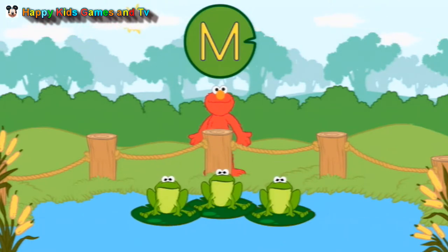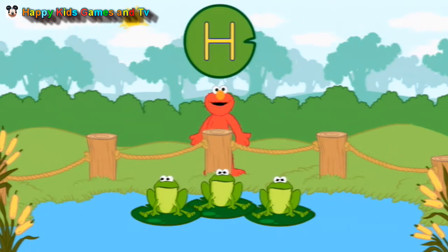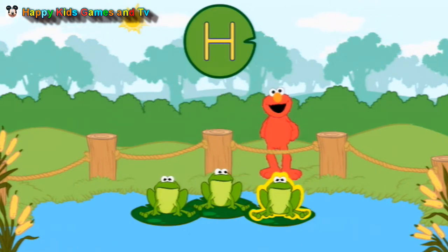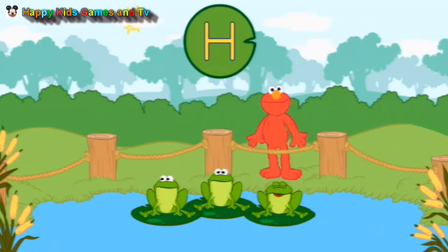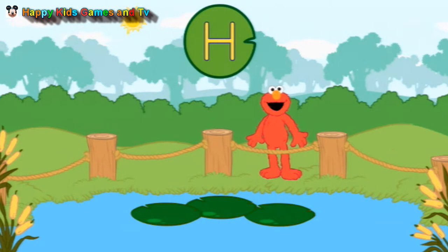It's ABC! Elmo thinks he wants to play with these frogs again. Let's find a frog that says the name of this letter. The letter M! Oh, I heard it. Elmo thinks these frogs are funny and smart. Wow! We did a great job with the bullfrogs.